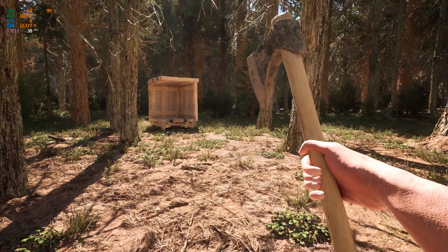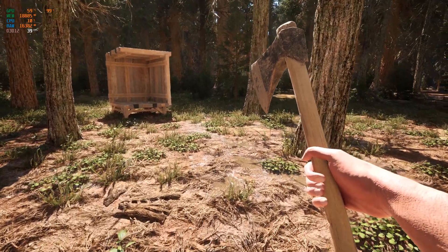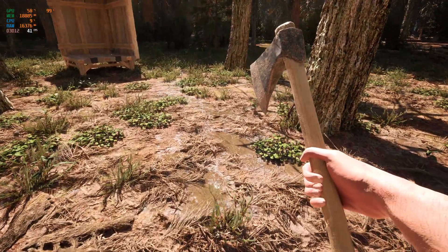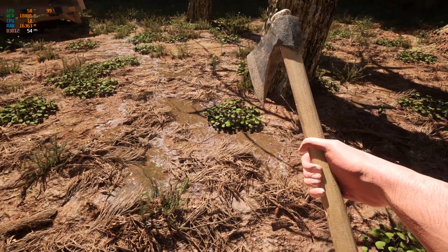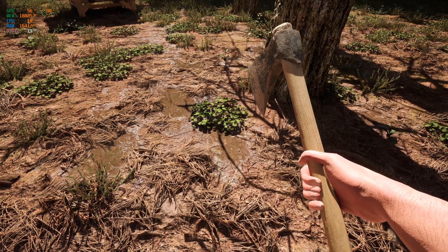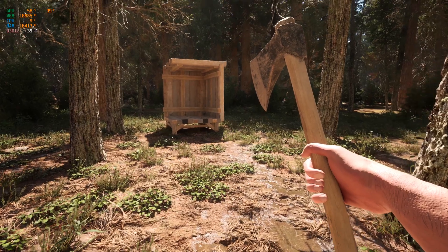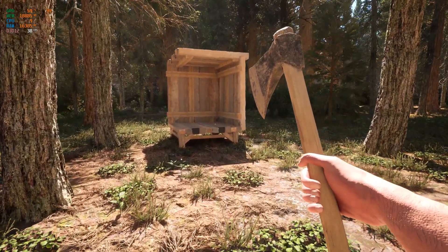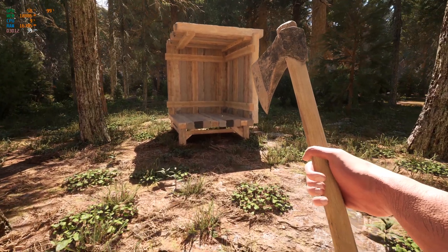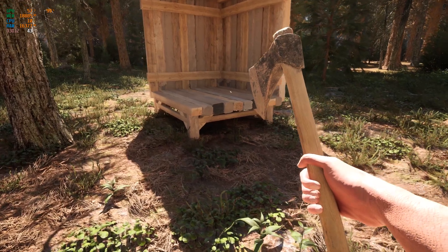Let's take a look at the stunning Redwoods Forest created using Unreal Engine 5.1. As we walk through the forest you can see how much detail has been captured in all the trees and foliage thanks to Nanite, and you'll also notice the realistic lighting and shadows which are possible thanks to Lumen. The insane level of detail is immediately apparent.